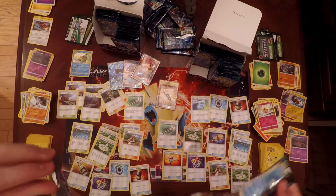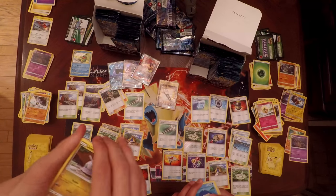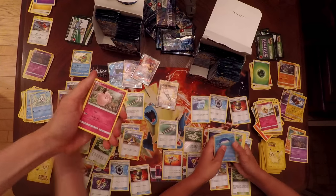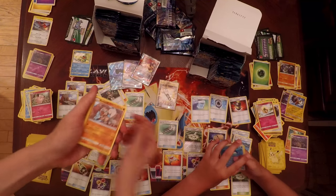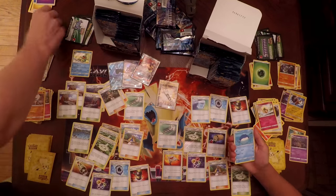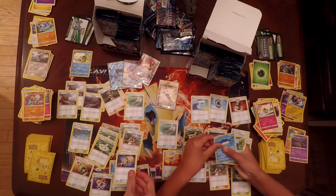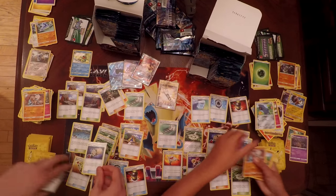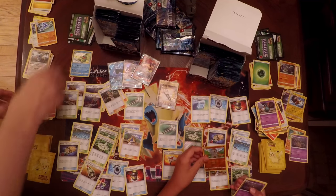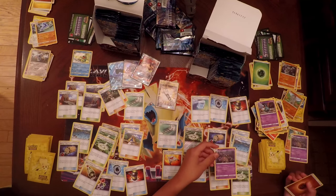Pack number twelve — hopefully a Full Art or Secret Rare Tapu Lele. I have Goomy, Wishiwashi, Minior, Comfey, Clefairy, Rockruff, Reverse Holo Komala, and a Wishcash as my Rare. I also got a Komala and an Energy Lotto as my Trainer cards. Samantha has Wailmer, Beldum, Rockruff, Machop, Trubbish, Machamp as a Rare, Garbodor Trash Alliance — a very good card — plus Fighting Energy and a Choice Band, which does 30 extra damage to your opponent's Active GX or EX.